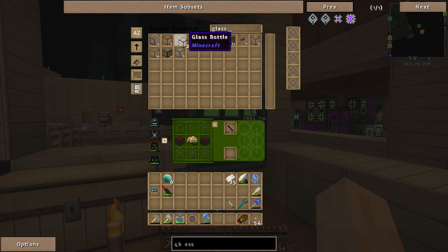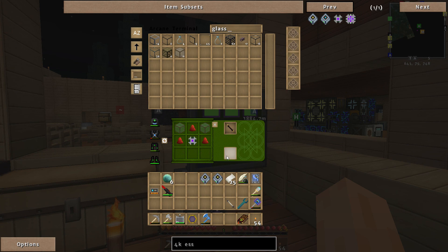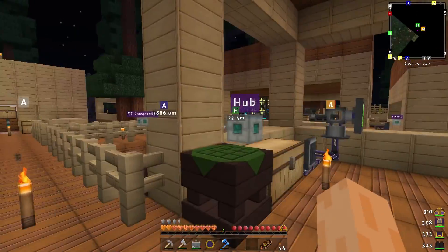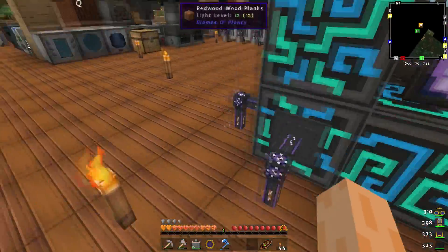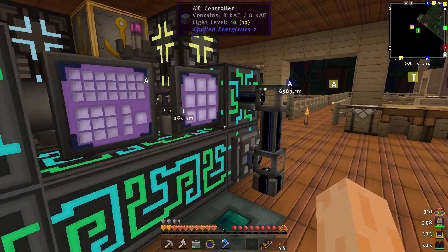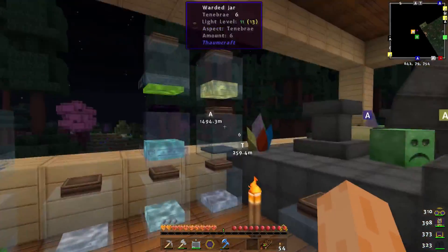Basically I was using quite clear glass, which doesn't work — it has to be vanilla glass. So let's make a couple of those and then — one, two — and put the essential storage in there. We've got some essential storage, very nice. Now I can actually start storing all of these different aspects in my ME system, which is sweet.